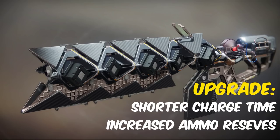The Sleeper Simulant catalyst is obtained from any encounter or chest in the prestige Spire of Stars raid. This is one of the least favorites to upgrade because it requires you to get a lot of kills with the Ikelos weapons, do the Whisper puzzle, and also get a lot of kills with it. Once you do all of that though, it has a shorter charge time and increased ammo reserves.